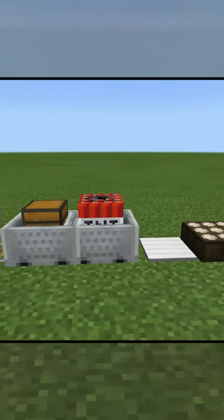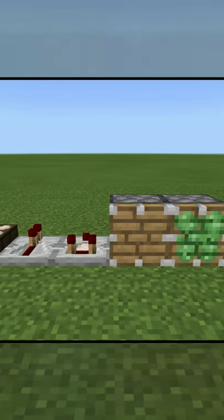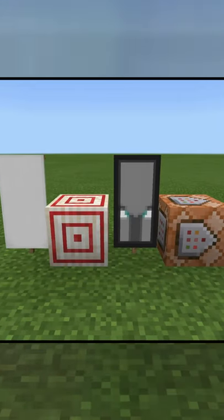We have all the minecarts, we have the daylight sensor, the repeater, the comparator, the pistons, the TNT, the banner, the pillager head, and finally the command block.